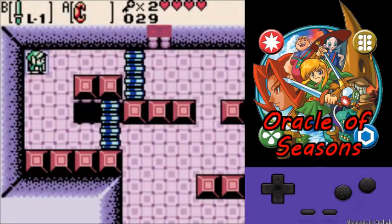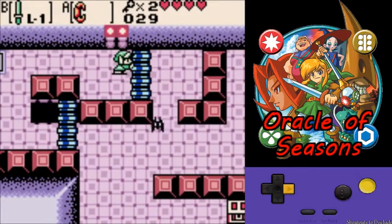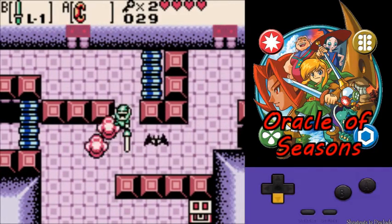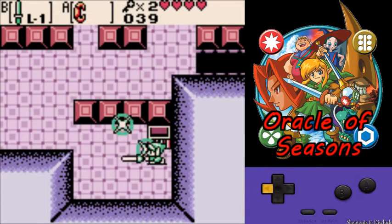So this is also the point where you want to check your rupee count, because this is where you can find a fixed chest with 10 rupees, and you exactly need 10 rupees. So if you are short on rupees, that's a really nice find. You can grab it. I prefer if I have eight rupees or more, I usually let it slide.